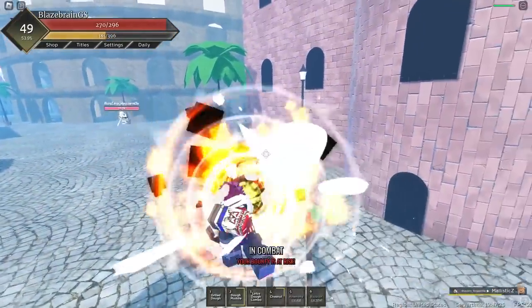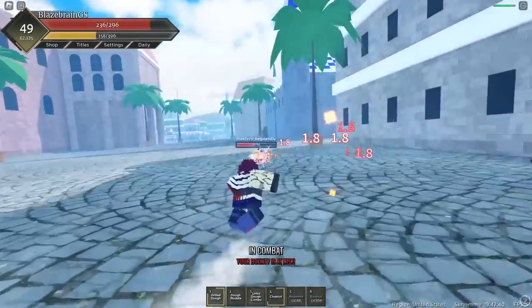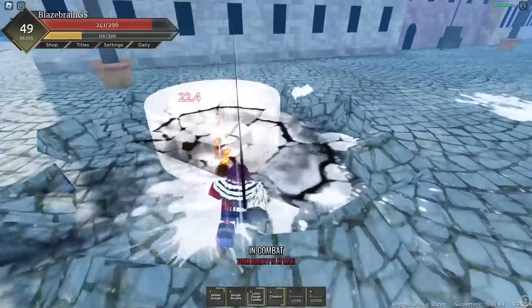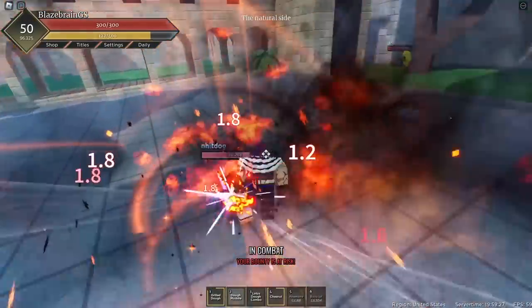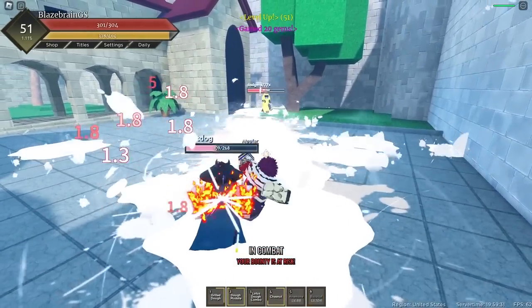You know what? Let's just snipe all these dudes who are over here in this corner. Let's block break him real quick — he just keeps holding block. Get him with a Lotus Dough Combo as well. There we go, they're up in the sky and they should be knocked right down here. We'll get him with Dough Muddle as well. Some fantastic damage.